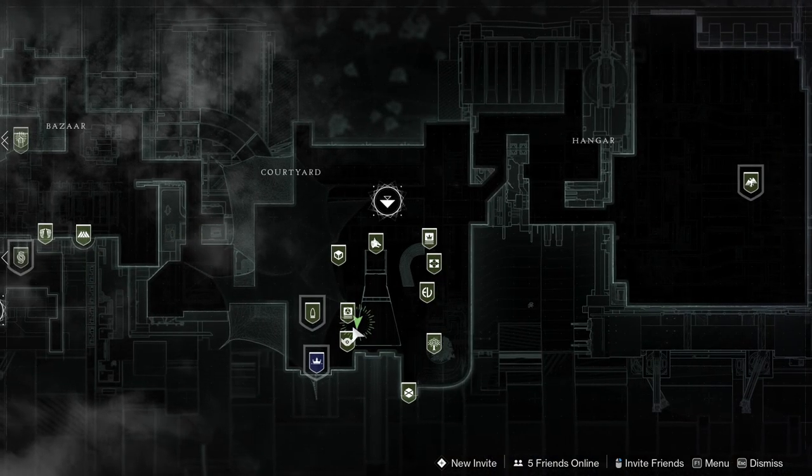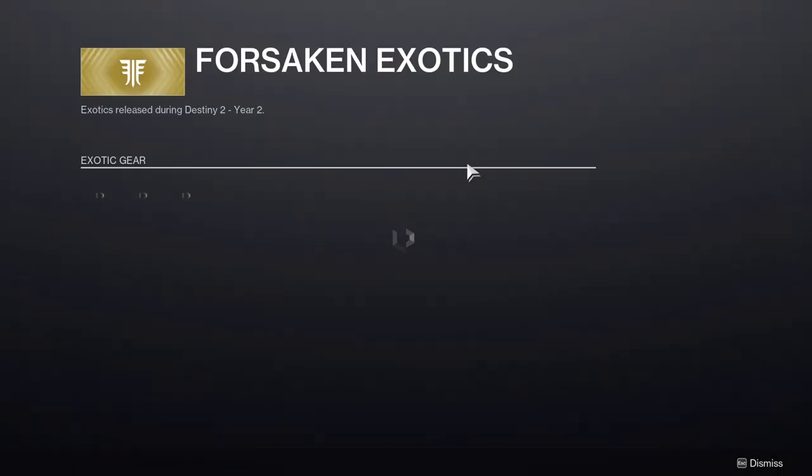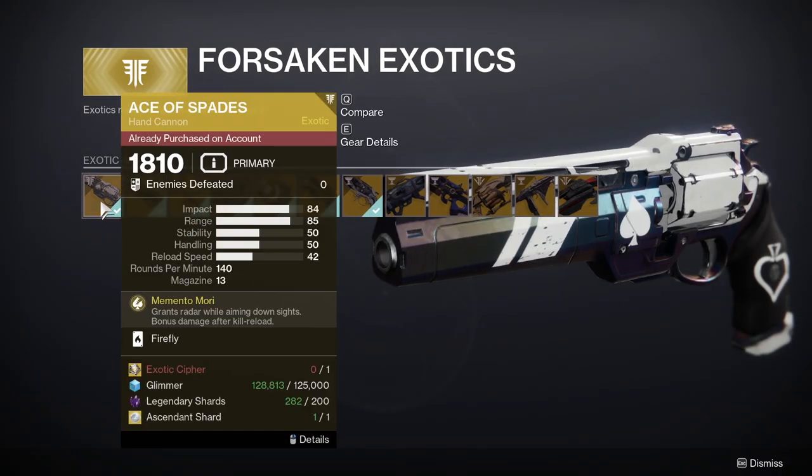To get the Ace of Spades exotic hand cannon, you will need to go to the exotic kiosk, which can be found at the tower destination beside the vault. Once you get here, you will be able to click on the Forsaken option, and here you will be able to purchase the Ace of Spades.